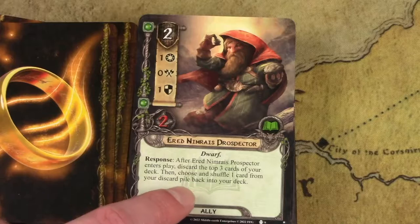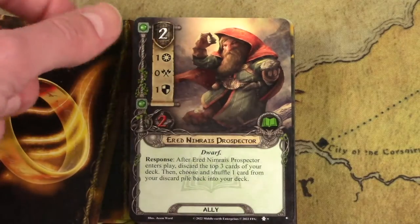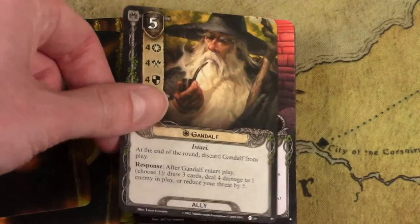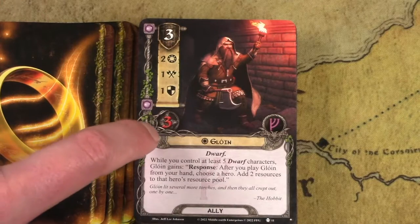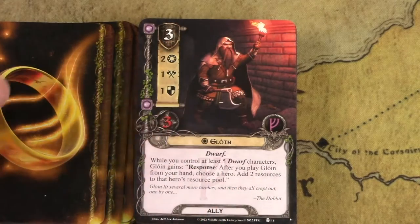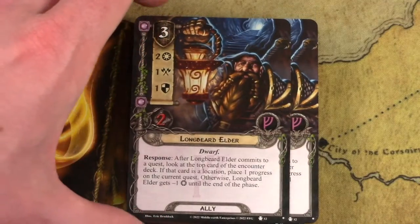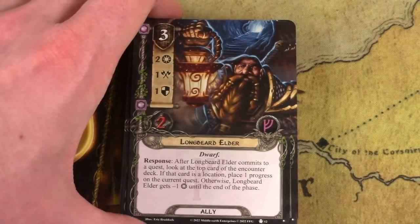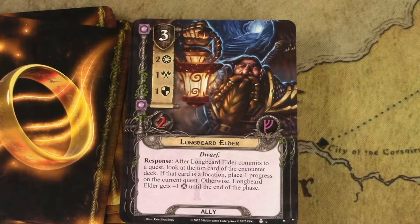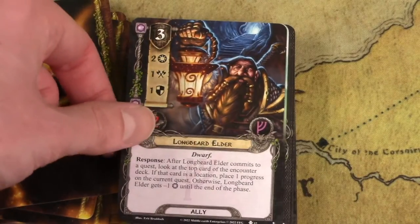This card from the Against the Shadows cycle is also great for the Dwarf mining mechanic. It only costs two, and boosted with Dane's stats he's a great quester. They included three copies of core set Gandalf in this deck. Galoin is a hero in the core set, and here's his ally version: if you have at least five Dwarf characters, you add two resources to a hero's resource pool when you play him. He's unique, so only one on the table. This scrying ally lets you quest and tell everyone what's coming on top of the deck — useful in multiplayer — but at three cost I wish he cost a little less.